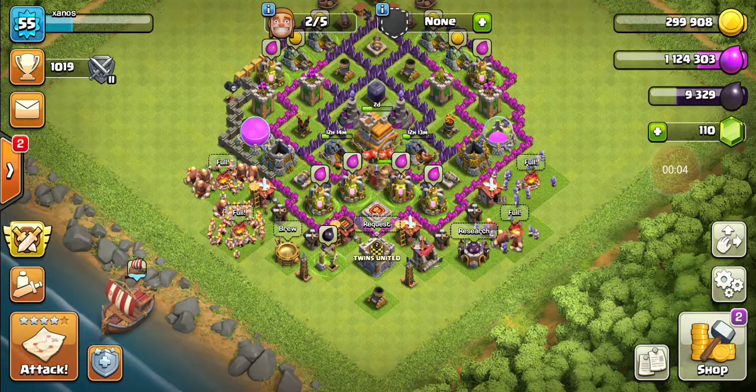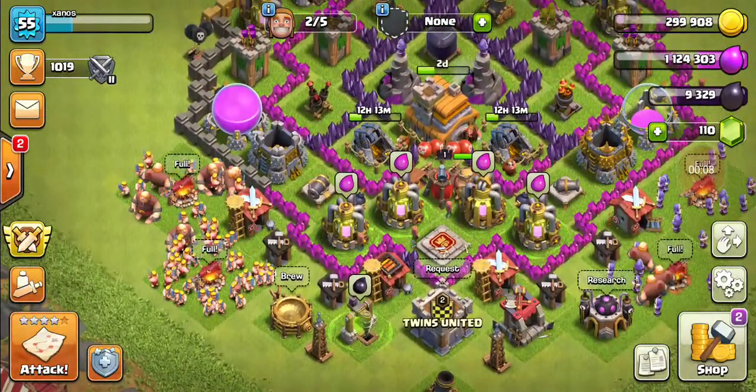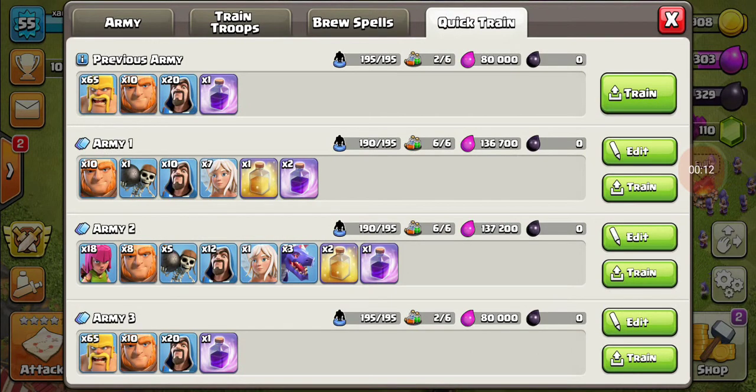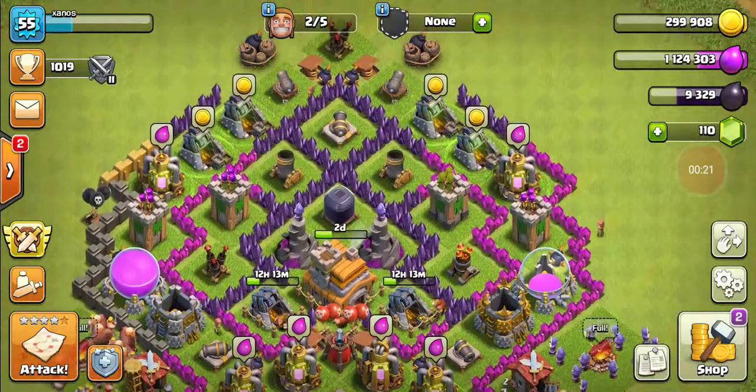Hello everybody, welcome back to another YouTube video where today we're going to be raiding some bases with this army I set up. It's a preset quick train army number three — it's got 65 barbarians, 10 giants, 20 wizards, and a rage spell. That rage spell is very helpful; you don't have to have it, but it helps in most cases.